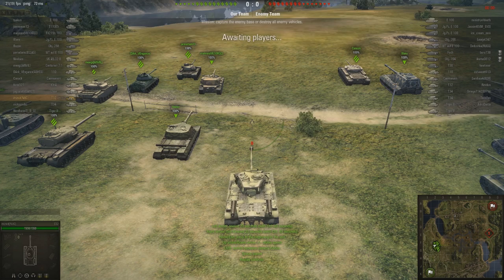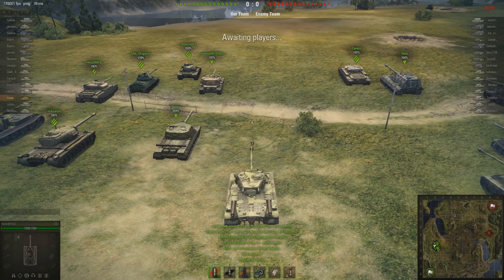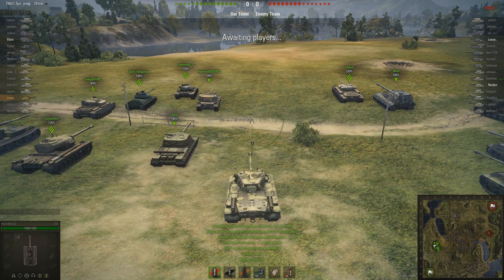Hey guys, Lloyd Brigenstein here with another of my pub tutorials for World of Tanks. Today we're going to be taking a look at the T-32. The T-32 is an American heavy tank, which is one of the best hull-down tanks in the game.